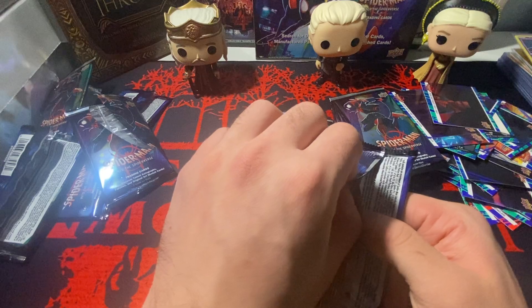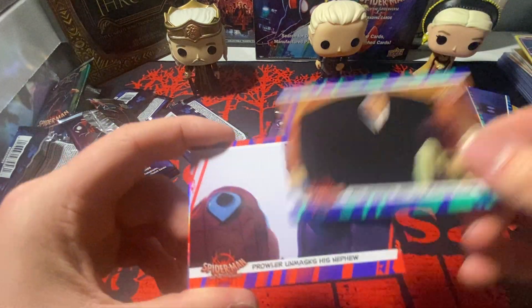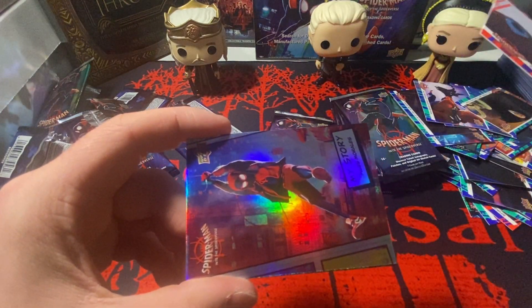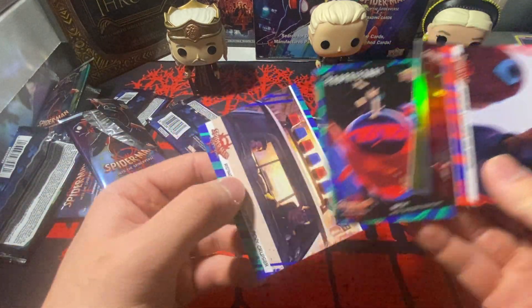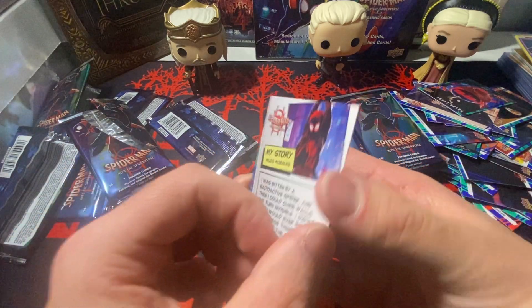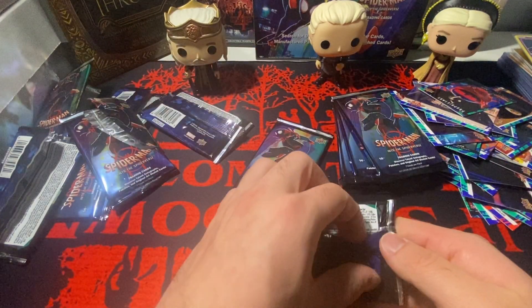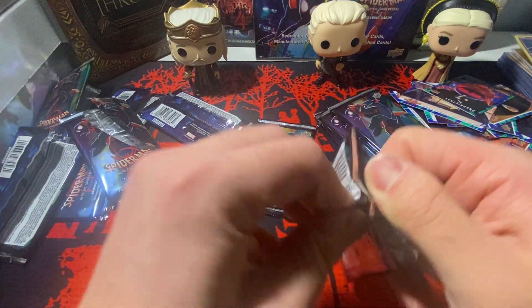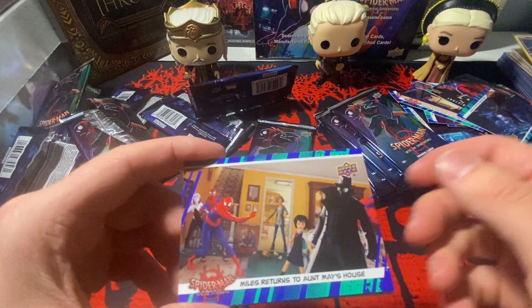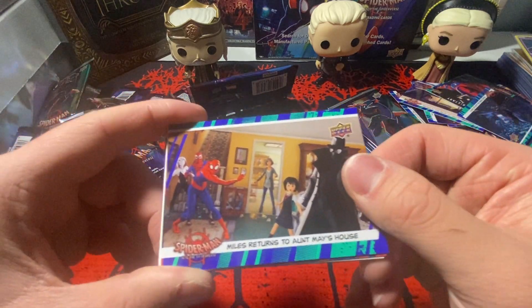Who needs to open sports when you can open this! We got base, base, base — oh look at that, Miles Morales 'My Story.' Spider-Man of the Prowler, Spider-Man is here, a My Story of Miles Morales. That one's cool, he's number 17 — I wonder who number one is. Seven packs left, still no numbered card. If you guys played the new Spider-Man game, that's my favorite suit in the game so far.